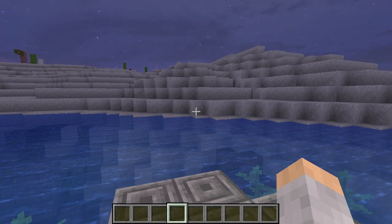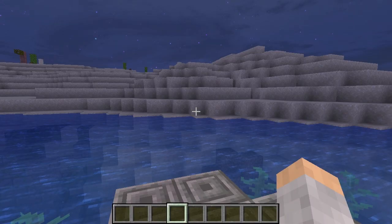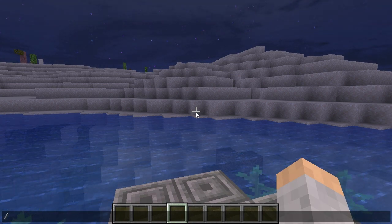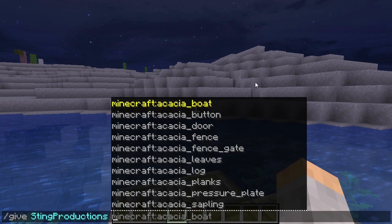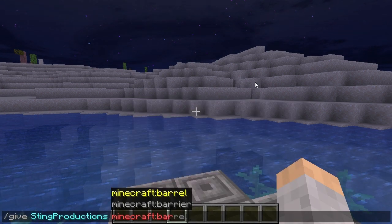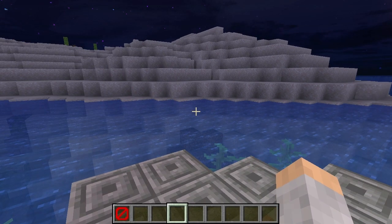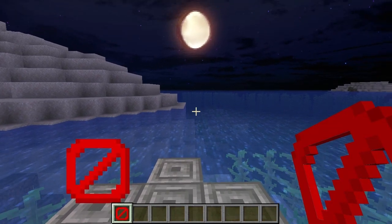You're not supposed to be able to get barrier blocks in survival. The only way to do it is in creative, and you have to use a command. If you go through the inventory you will not find it. The command is very easy and I will put it in the description below so you can copy and paste it. With the auto-fill function they added to Minecraft you can find it quickly. Just type: /give [your name] minecraft:barrier — hit enter and there's the barrier block.